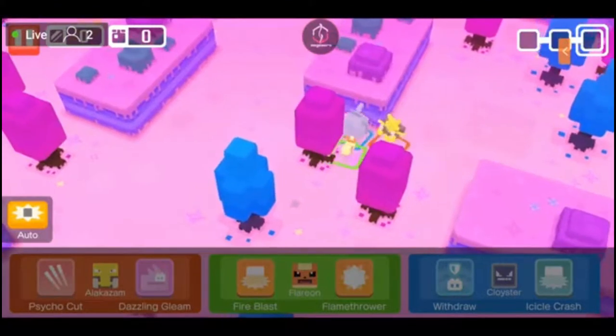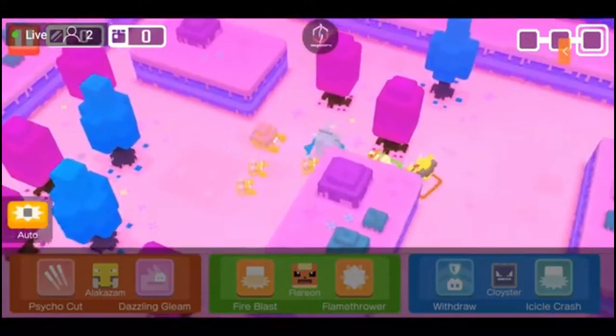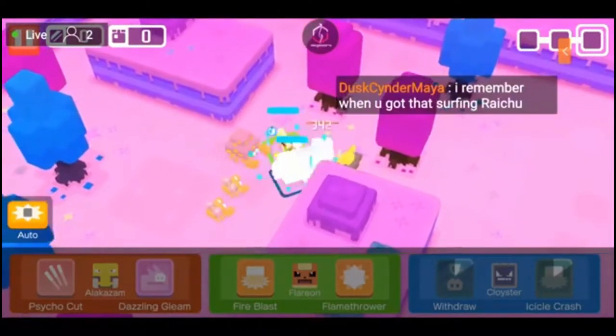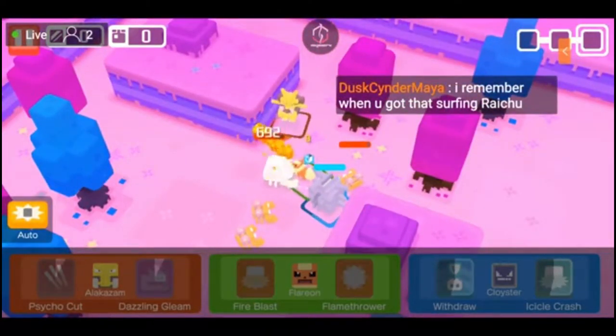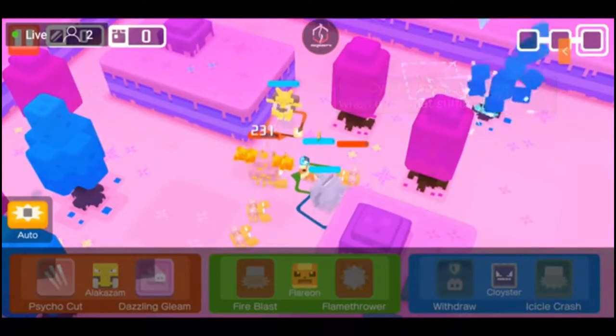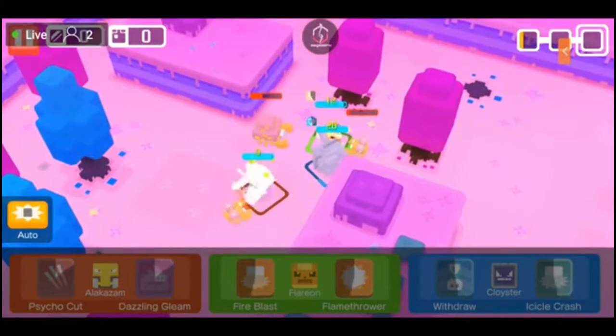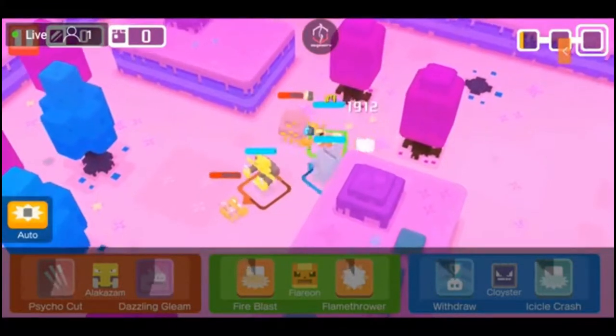I'm going to keep this on auto because I want to see how my team does while the PC is playing. The damage isn't that great, I'm going to tell you that much, and also my Alakazam is missing a gem slot.